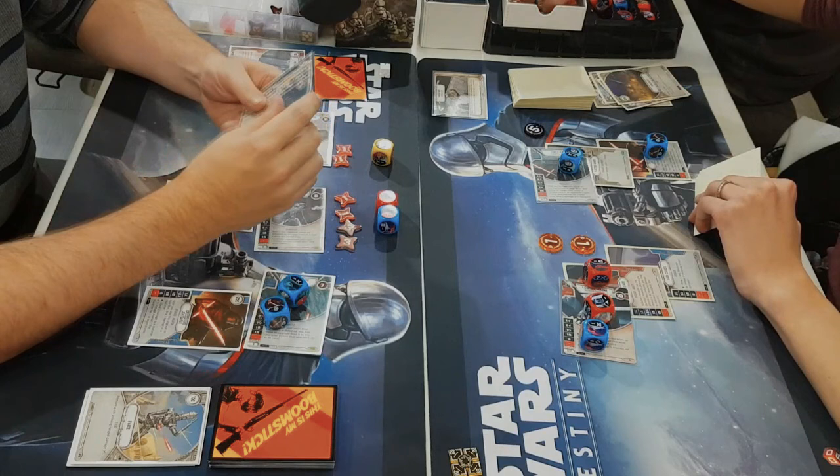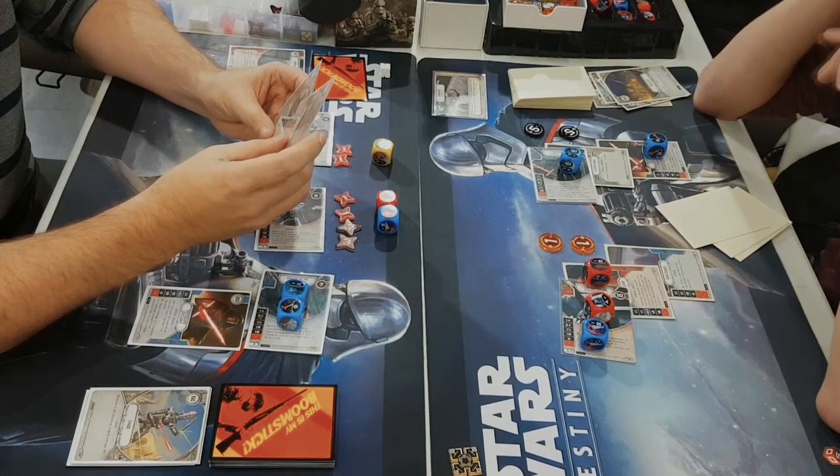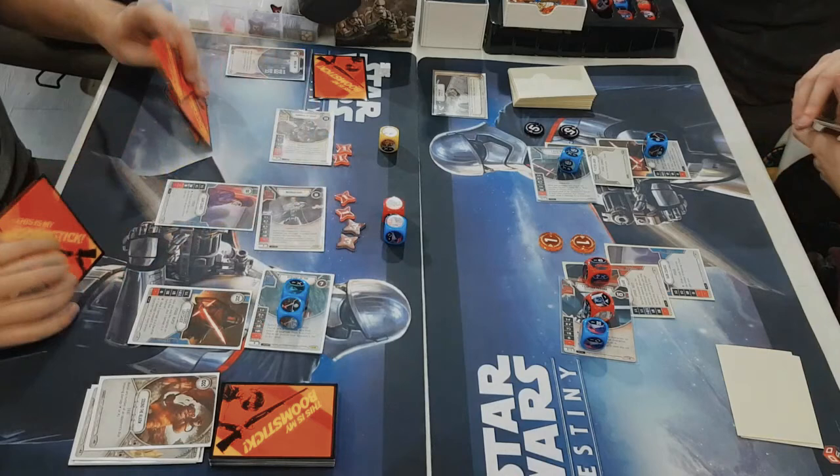I still have 3 more health with that Plastoid Armor. Yeah, you're sitting actually pretty for at least keeping him alive this round. I feel like you're gonna have a good dice advantage going into the top of the next round after Magna Guard's out of the field. Exactly. It was looking a little bit rough, but I'm getting some nice removal to stop any big damage.